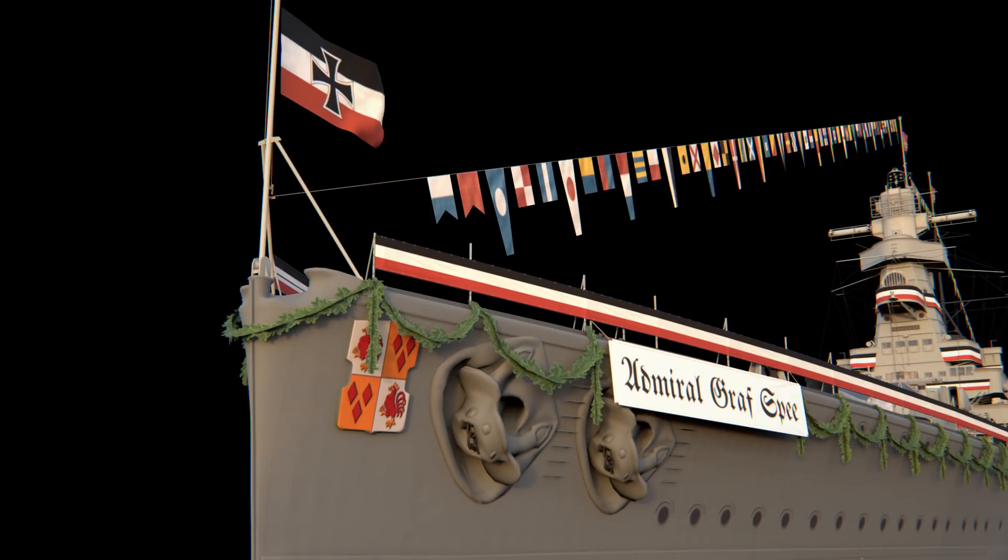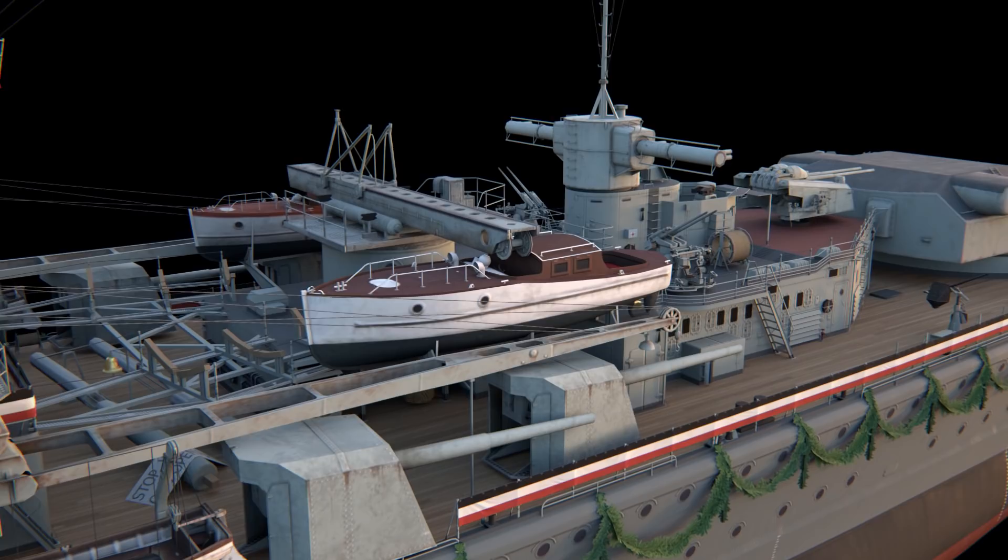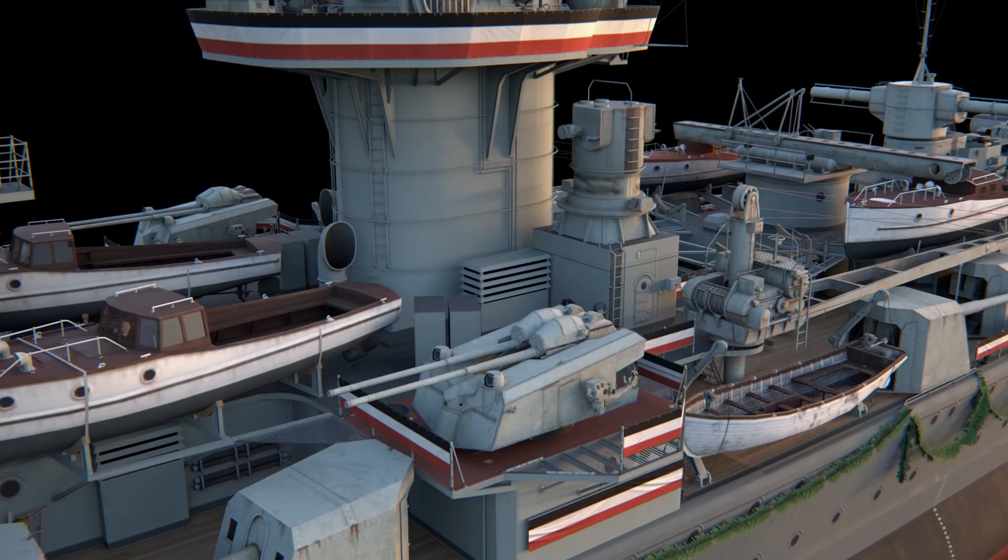Admiral Graf Spee's main battery comprised six 283 mm guns placed in sets of three across two turrets. The secondary battery comprised eight 150 mm guns. The ship also carried various AA armaments and two quadruple-tube torpedo launchers.